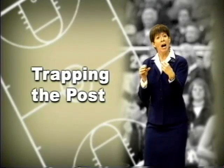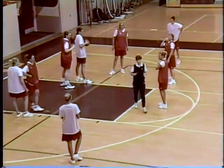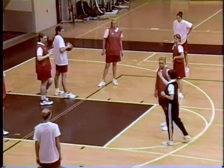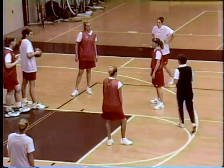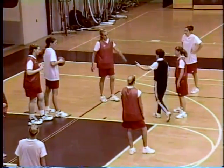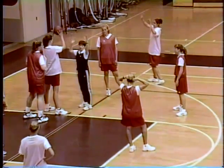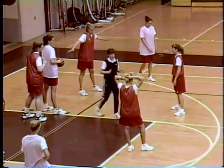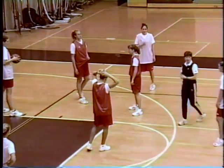Ball went into the post. Here's what we do on this — this is really hard. Your job was to not let it get in there. You didn't do your job. And the worst thing you can do right now is go double team the ball, because the easiest pass to throw is right back out. That is the easiest pass you can give them. So we do not trap with the back line in the zone.